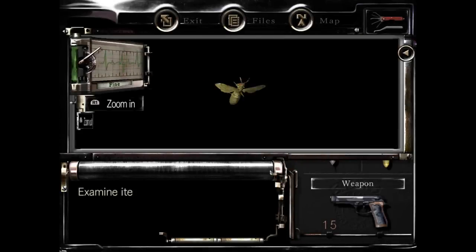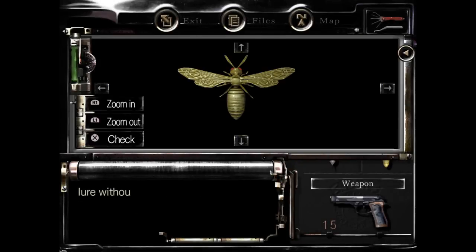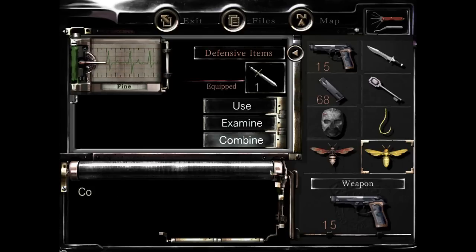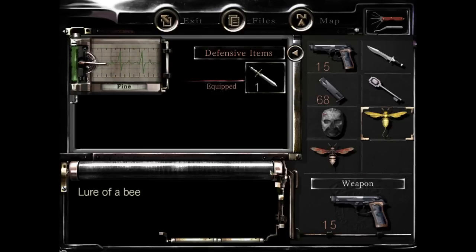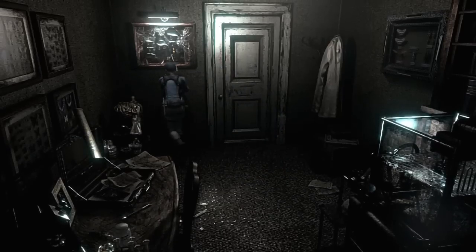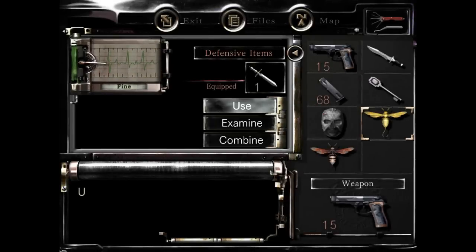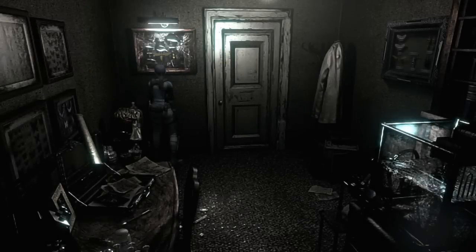Don't bother with pressing that switch yet. First of all, you want to combine your bee specimen with your hook, making a full lure. Then you want to place the lure in with the other lures up here. Place it in its place.